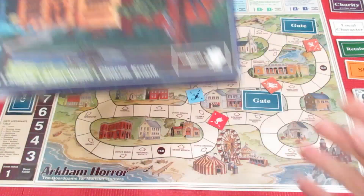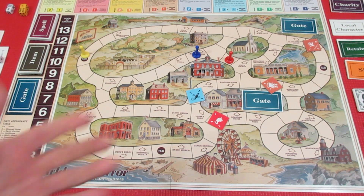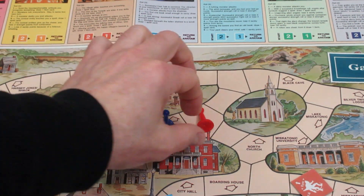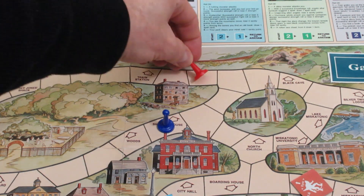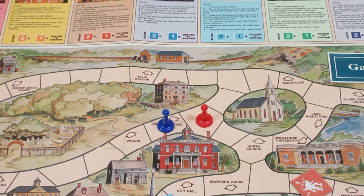Thanks for watching, thanks for your comments, subscriptions, and likes. This is Arkham Horror: The Board Game for Monster Hunters, first edition — and we're going to play it through to the end. It's a long game but pretty wild. We'll probably just get annihilated as any good Arkham Horror game should do to your investigators. See you tomorrow for the continuation. One quick correction: Joe Diamond had movement of six and I went one two three four five six incorrectly — he ends up here, not there. See you tomorrow.